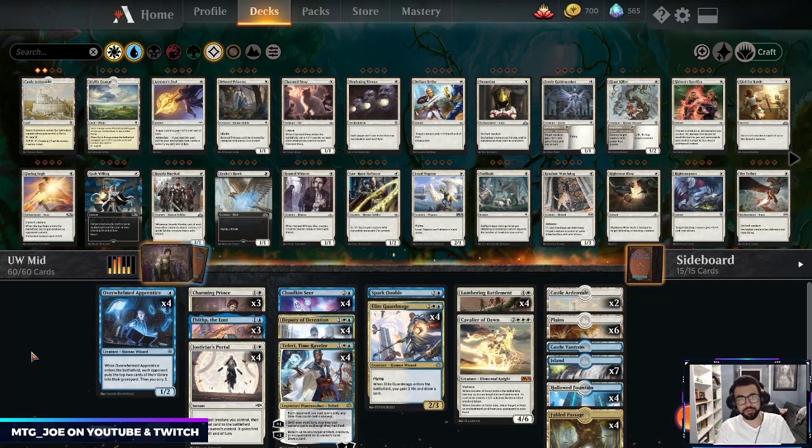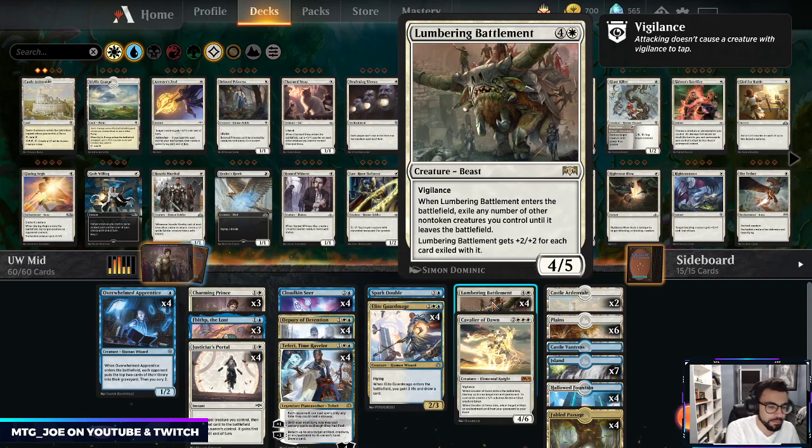Welcome back folks, I'm MTG Joe and we're going to be taking a break from the Oko madness and play one of my pet decks from last season — the Blue-White midrange Blue-White blink Lumbering Battlement deck. This deck is basically looking to abuse Lumbering Battlement's enter-the-battlefield effect. We want to put a bunch of creatures underneath Lumbering Battlement and then either blink it, exile it with another Battlement, or bounce it with Teferi to get all the ETBs again.